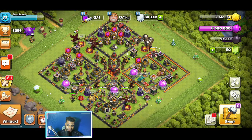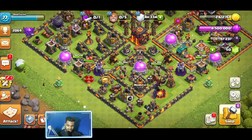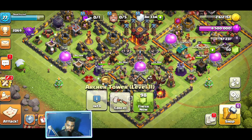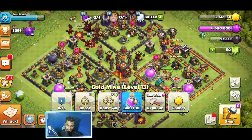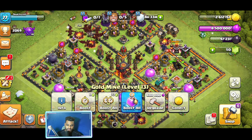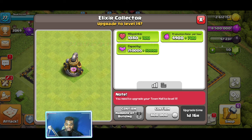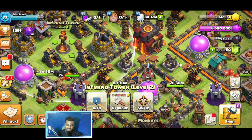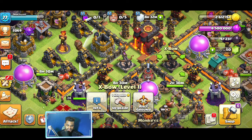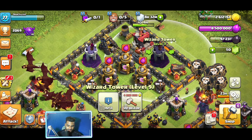If you take a look at this base, most of my towers — like the Wizard's Tower and Archer's Tower — are upgraded. The Bomb Tower is also there, and my gold mines and Elixir collectors are maxed out. I can't upgrade further until I take my town hall to the next level. For this town hall, almost everything is maxed out — I'm just waiting to max out the Inferno Towers, and once those are done I'll focus on the X-Bows. I've already maxed out Hidden Tesla, Air Defense, and the Wizard's Tower.